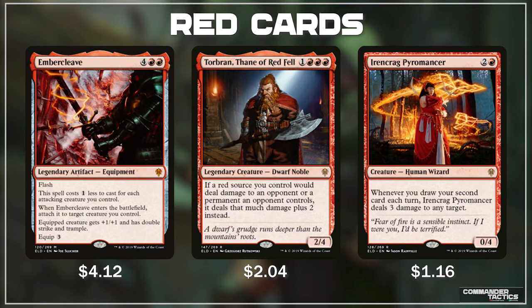Torbran is a new legendary creature offering an ability we haven't seen very often. It says if a red source you control would deal damage to an opponent or a permanent an opponent controls, it deals that much damage plus 2 instead. This can add up if we are going for board wipes or pinging effects, and really take things down a lot quicker than we normally would in red. Irencrag Pyromancer says whenever you draw your second card each turn, it deals 3 damage to any target. A 0/4 body for 3 mana isn't too exciting, but if we are drawing 2 cards on every turn including our opponents', we can lightning bolt down any creatures on the board or our opponents' face whenever we want.